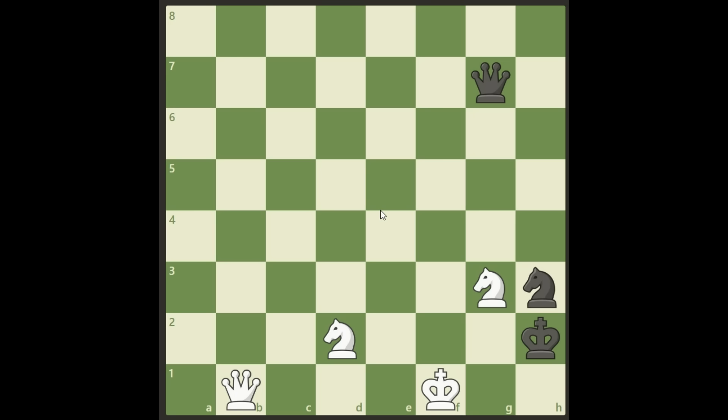Hello there everybody, today again we have a viewer's puzzle and this one is really amazing. It's not easy, it's very very hard but it's beautiful. White to move here and win. There are no pawns left, only a bunch of knights and the queen each. White can win this but it's not easy to find, so why don't you give it a try yourself? Pause the video and see if you can find out how white wins.